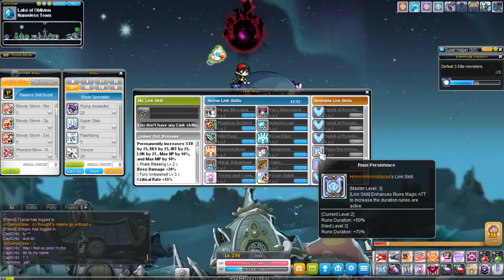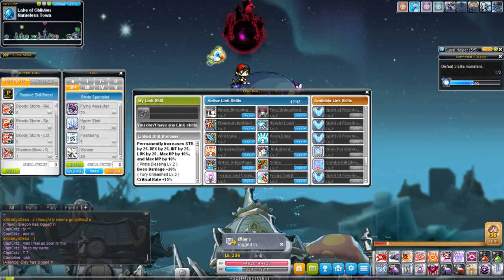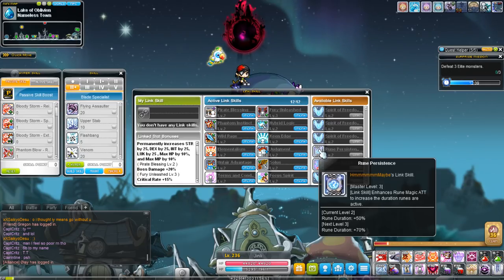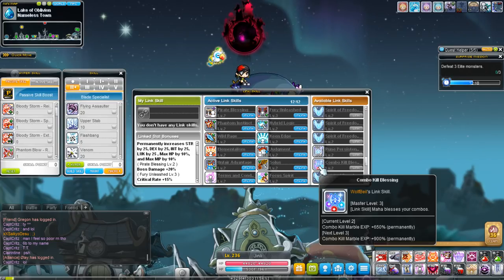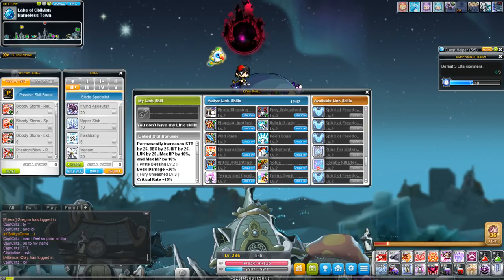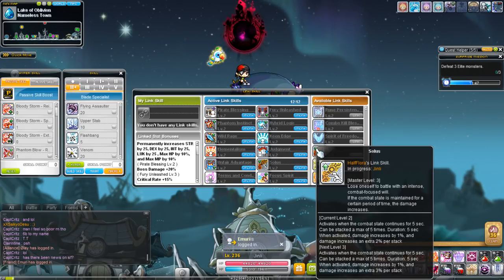Rune Persistence is the Evan link skill and one of the most important link skills out there. It increases the buff duration of your rune — rune of swiftness lasts a little longer, rune of destruction lasts a little longer. Most importantly, it enhances the buff duration of the experience bonus from runes, since activating a rune gives 100% bonus experience. That's the main reason people go for this skill. Combo Kill Blessing increases the experience from the orbs you get after kills, though the orb's base experience isn't that great anyway.